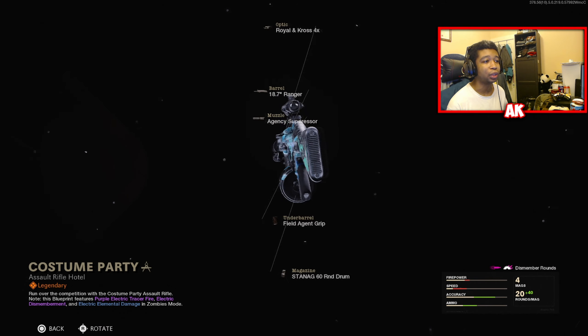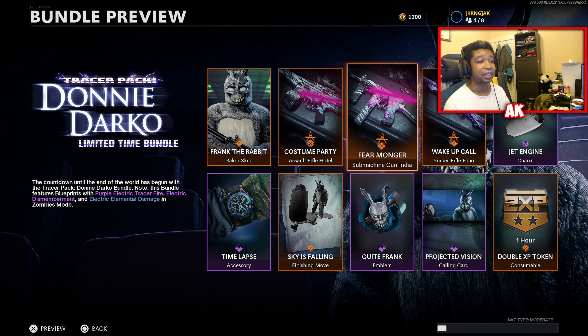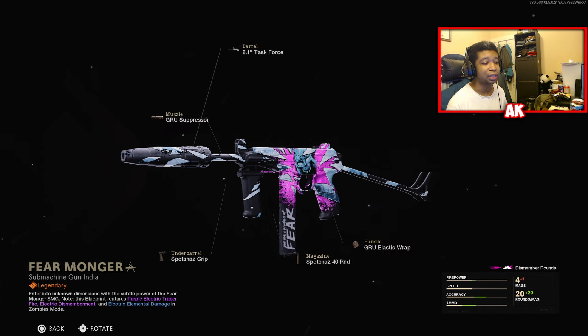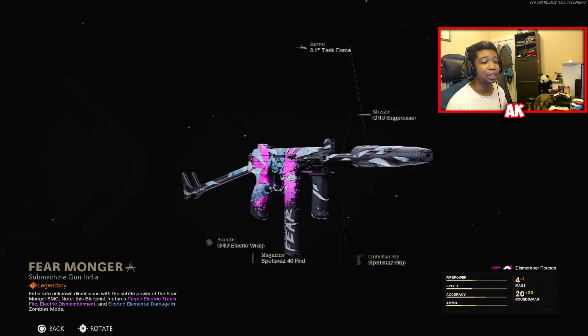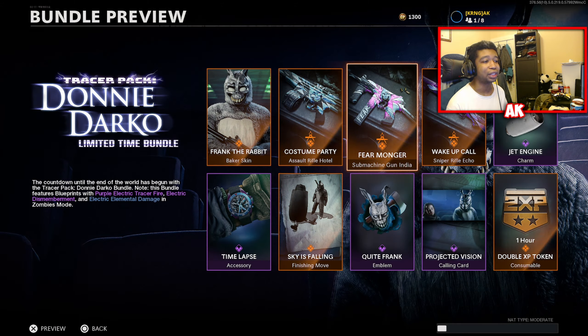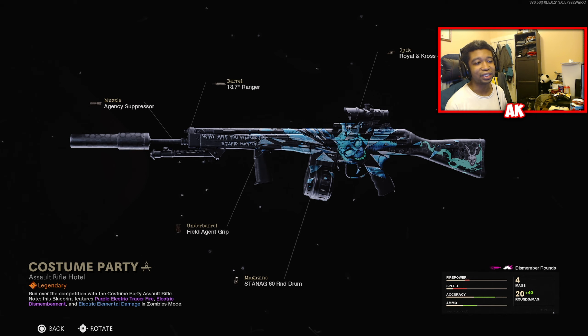The next weapon included is going to be the OTS-9, called the Fear Monger, which has the Gru Suppressor, the Task Force Spetsnaz Grip, 40-round Magazine, and the Gru Elastic Wrap. One thing I want to point out is that it does have 'Fear' written all over it, and on the C-58 it says 'Why are you wearing that stupid man suit?' It's quite funny.